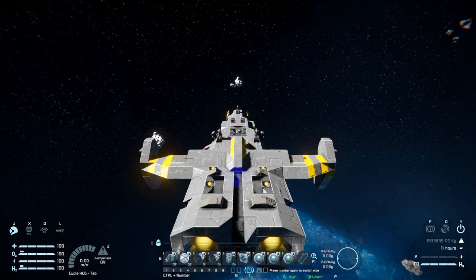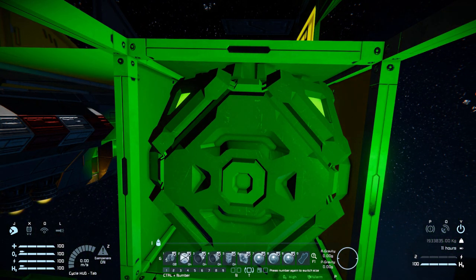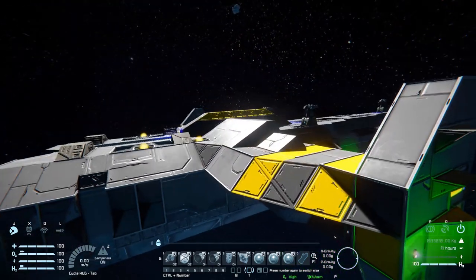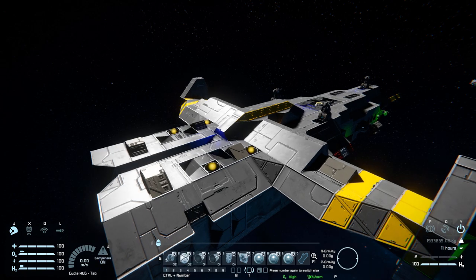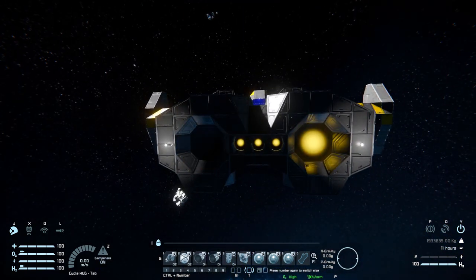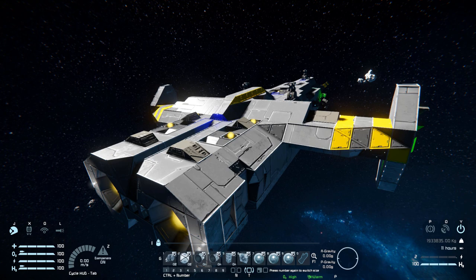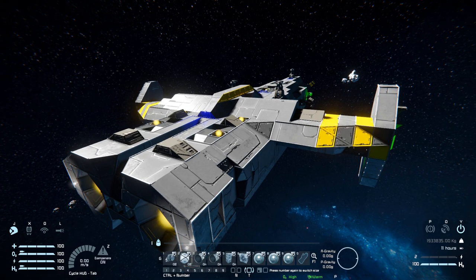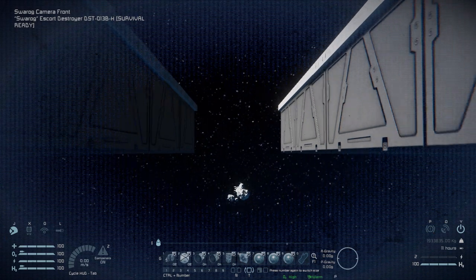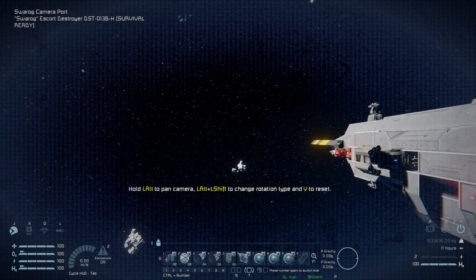On toolbar tab one: number one turns our welders on and off around the ship; number two controls our decoys, which are located in our wings right behind the cameras; number three and four control our hydrogen thrusters — three for the small ones around the ship, four for the large ones at the back. Number five is for our O2H2 generator on and off; number six is for our jump drive, which can jump 2,585.54 kilometers — very nice for this size of ship. Number seven is for the camera at the very front next to our rocket launchers; numbers eight and nine are for the cameras on the wings with the decoys right behind them.